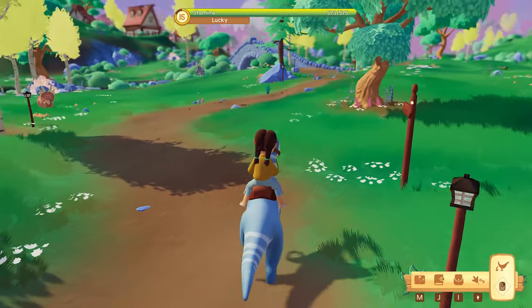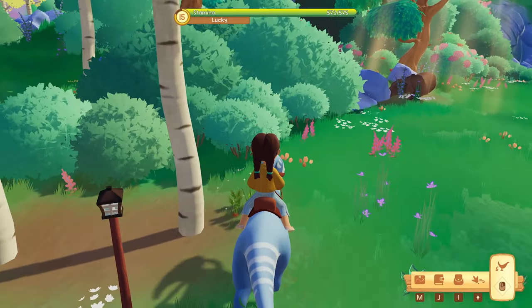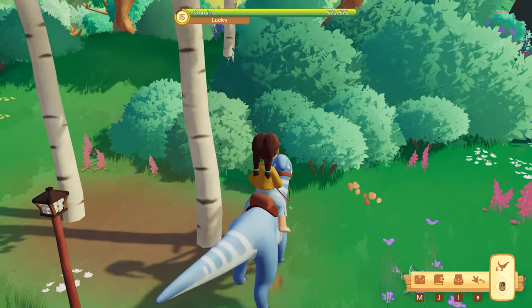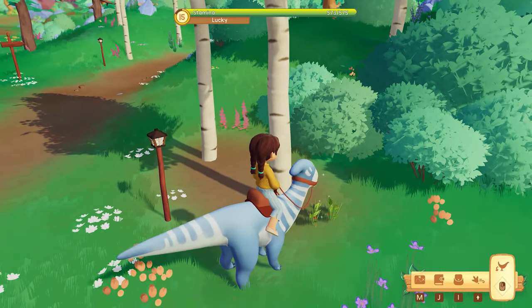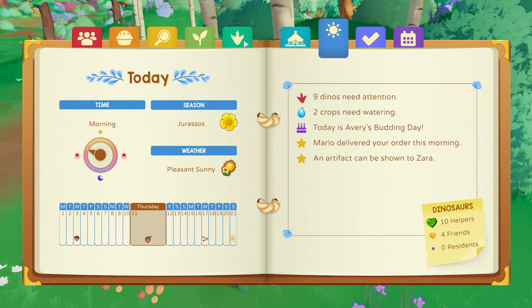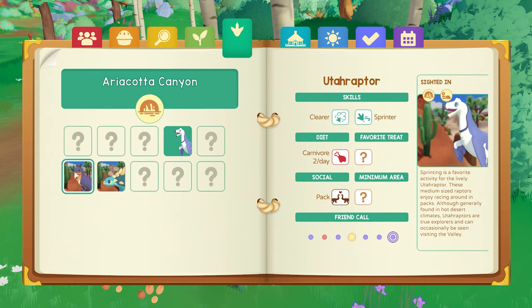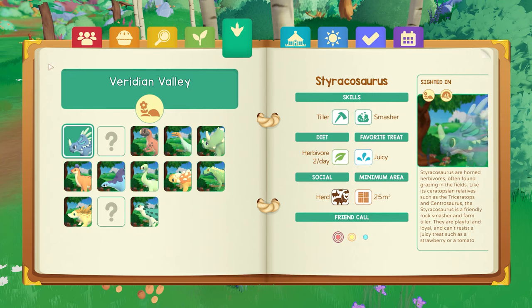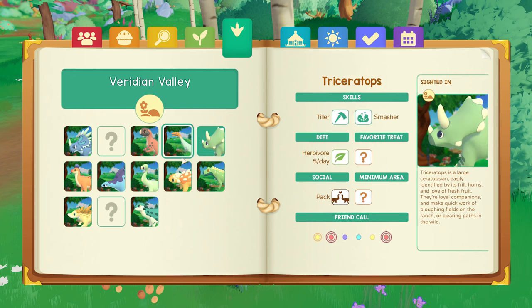There are a total of six eggs, so I'm guessing there's going to be one in each area. Can Lucky not harvest this? Let me see — have we discovered the Dilophosaurus yet? No, we haven't. I know for sure the Dilophosaurus can do the harvesting. We don't have para either because we haven't found those yet. Who else is a clearer? I think that's what Lucky is.